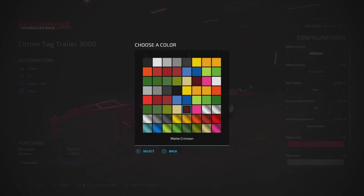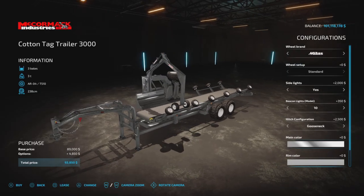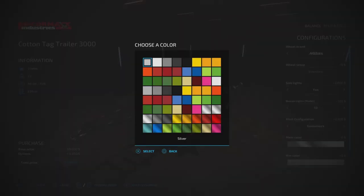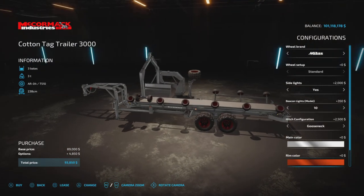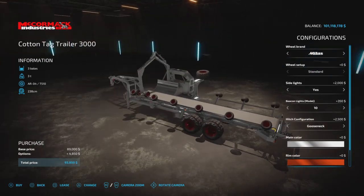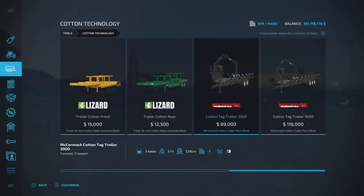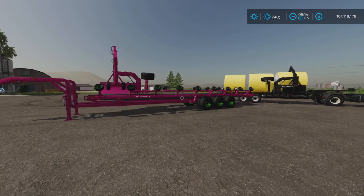So, lots of matte colors and chrome colors. Also up here there's a pink and a matte pink. All the same choices for rim colors, and it changes all the rims on all the tires and the license plate. So, $93,000 for that — 11 slots for either one of these.